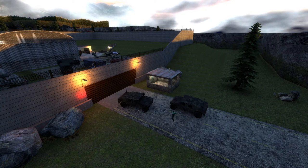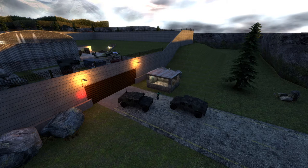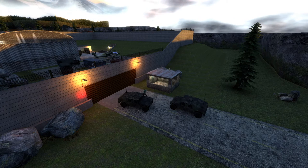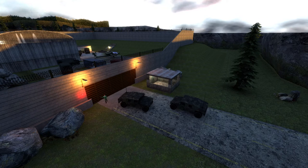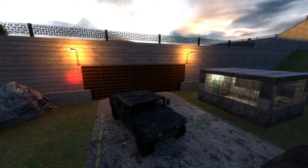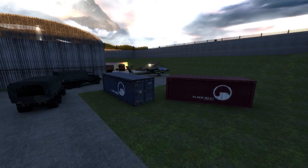This map was inspired by and originally based off of the iconic CSC Desert. It originally started as a modification of that map, but later on the author decided to start mostly from scratch. Let's have a look in the military base. In the military base you will find these two trucks and two crates that say Black Mesa on them.